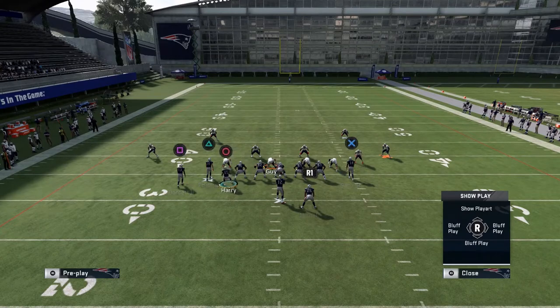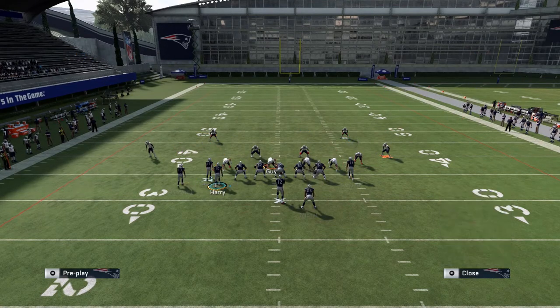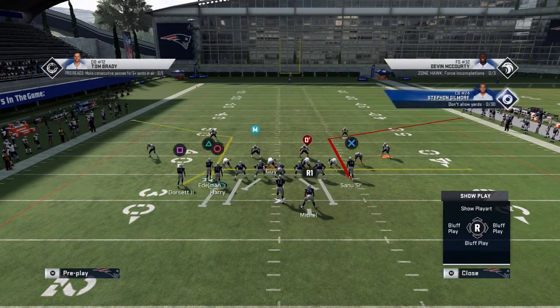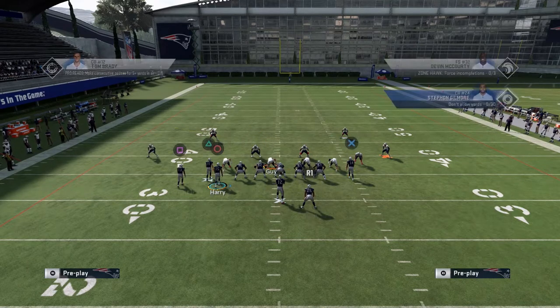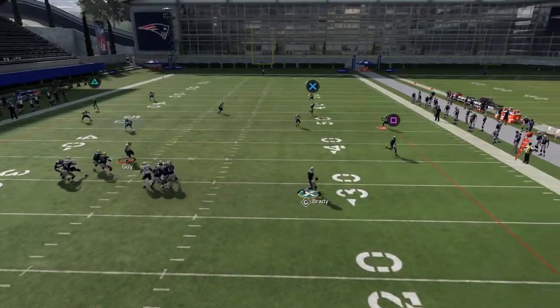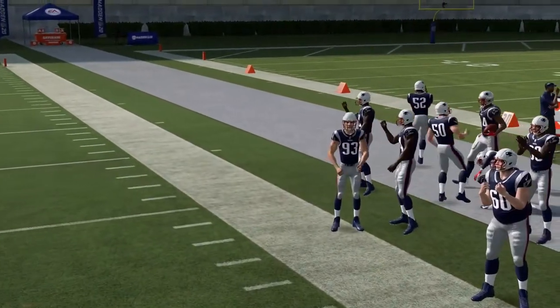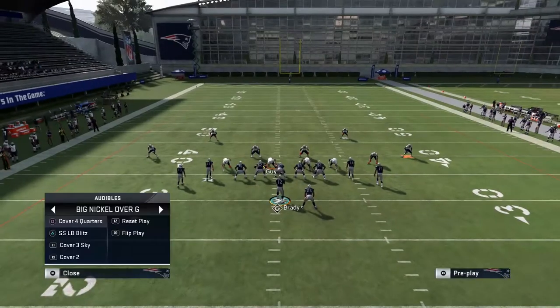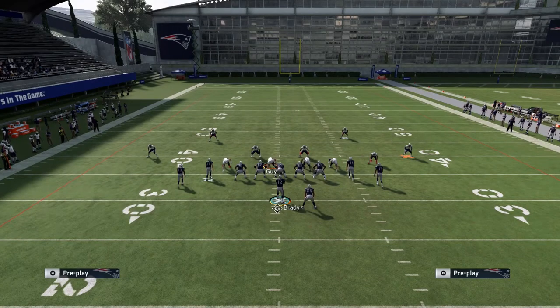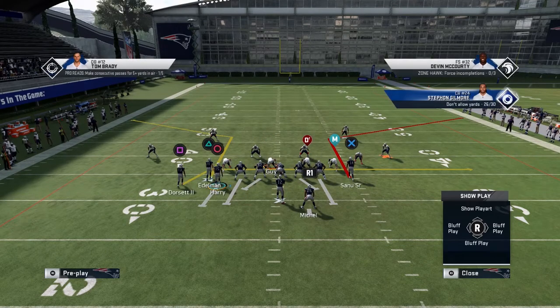We're going to run it against cover two now, because cover two really struggles to defend this formation and for a couple of reasons I'll explain. Make sure to have a wide receiver that is a slot apprentice on the slot to get that corner out. All we want to do is double team and ID the mic so that we can roll out — and then this corner out just gets wide open, just a little swerve mixed in there. This is just an extremely powerful play.